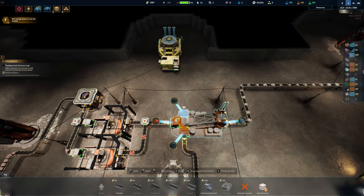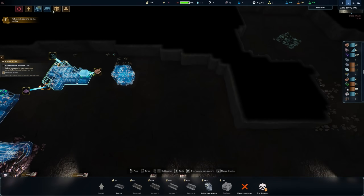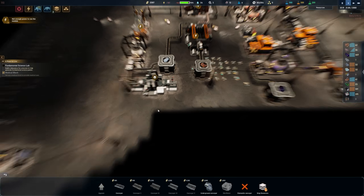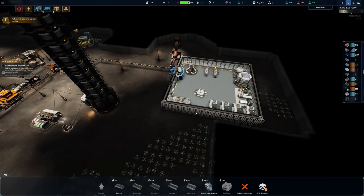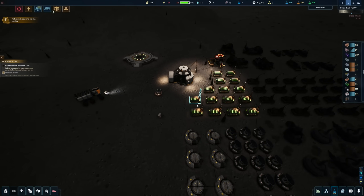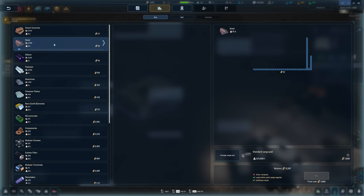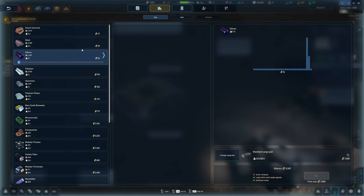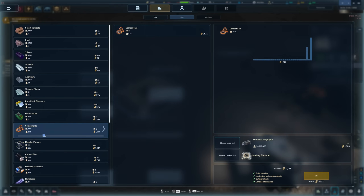We can send the slag into this side and route it all the way over here — but that is a very expensive belt, quite expensive. So we might need to get some more money first. Let's look at our contracts and market. We do have a bunch of components — if I sold those, we're looking at around 41 components, keeping 10 and selling 31, that'd be a total of 55,000.